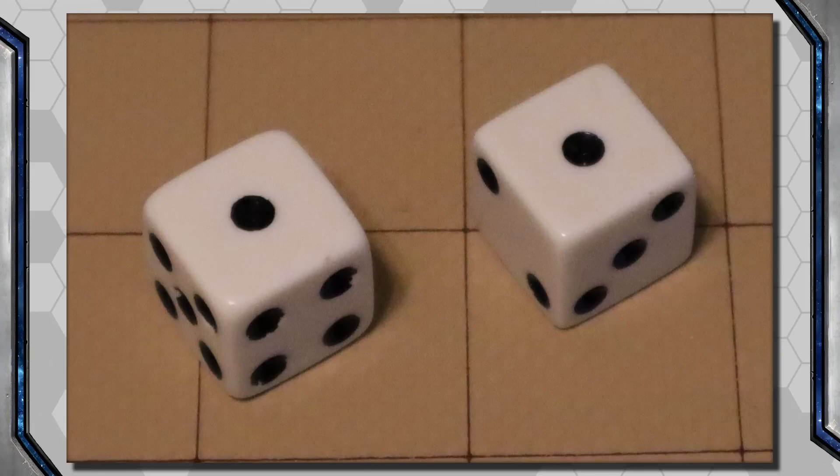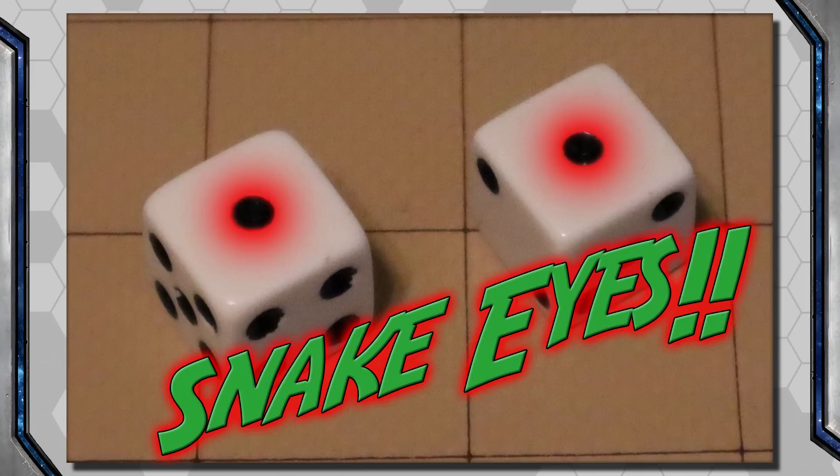For my game, I also added that a natural 2 — meaning you rolled 2d6 and they both came up 1 — is always a failure. Snake eyes. But it's not necessarily a critical failure, unless the effect of that was also a minus 6 or less.